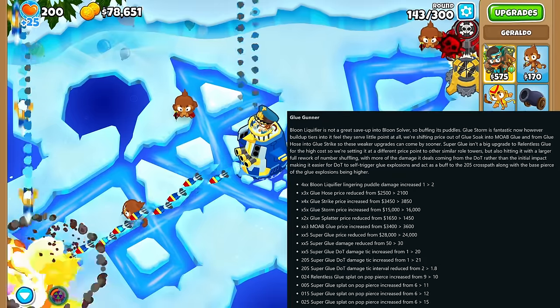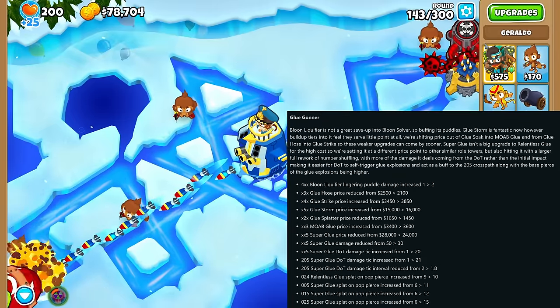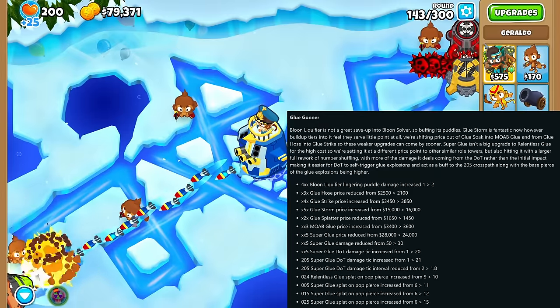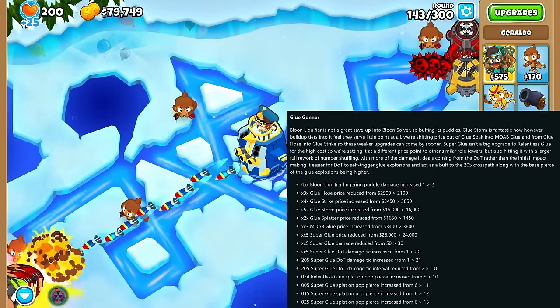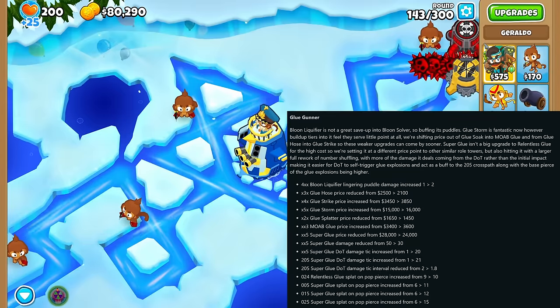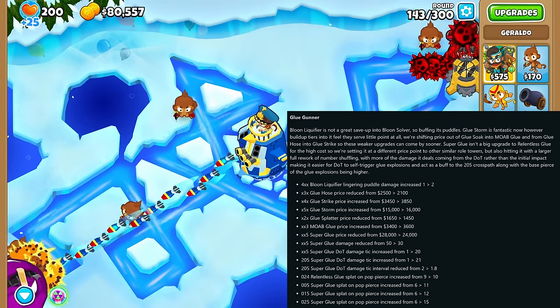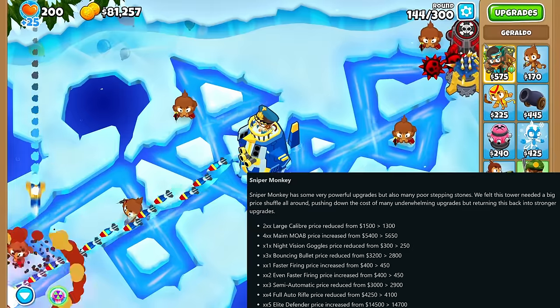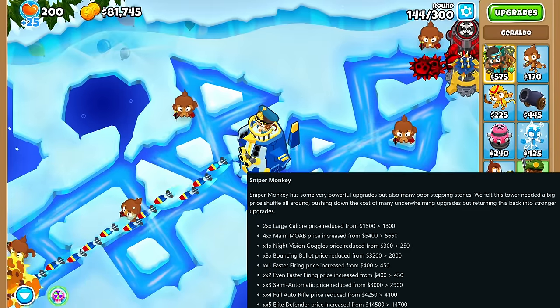The Glue Gunner got a lot of changes as well. The Bloom Liquifier got a buff to its puddles, there were also a lot of small price changes, and one big one being a 4k reduction to the cost of the Super Glue, along with some changes to Pierce. The Sniper Monkey saw nothing but very small price changes all around, so nothing interesting to look at here.